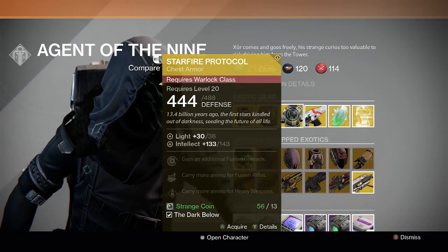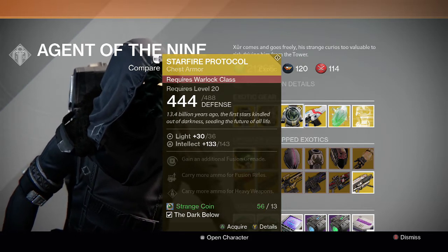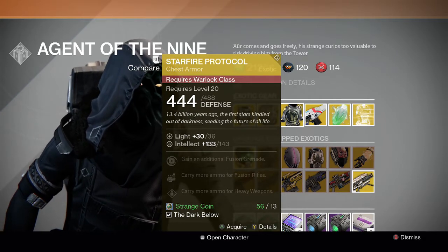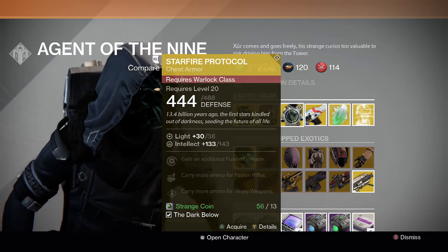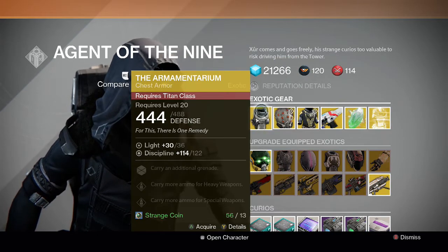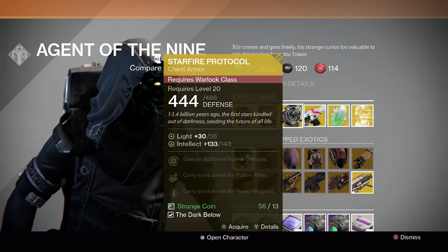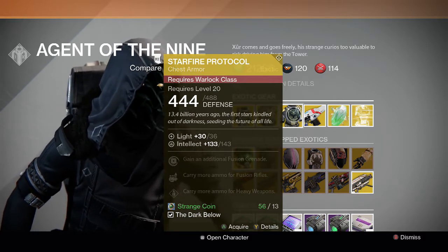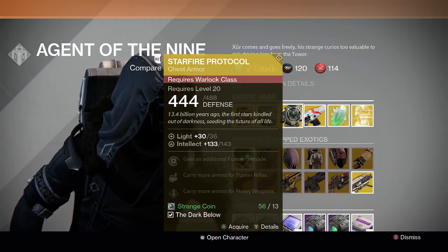For the Warlock we have the Starfire Protocol chest armor. It gives you an additional fusion grenade, and carry more ammo for fusion rifles and heavy weapons. This is a little bit similar to the Armamentarium except for the Warlock. It kind of restricts you on subclass because the additional fusion grenade is specifically for Sunsinger, so it limits you — unlike the Armamentarium which is subclass neutral. It's a decent exotic, not top tier, but if you need it to get to 32 or it's your first exotic, it's a pretty decent one to start off with.